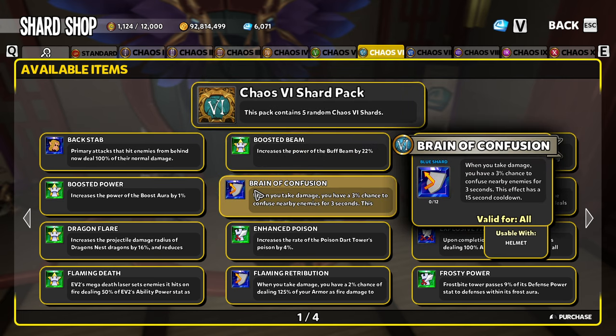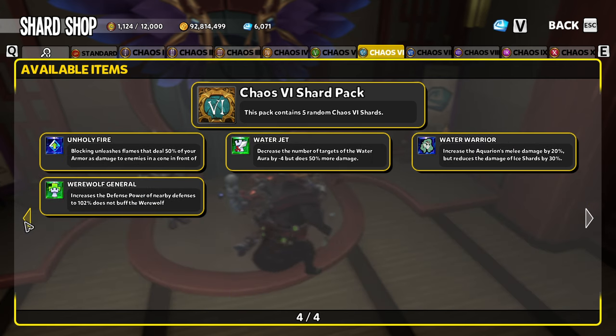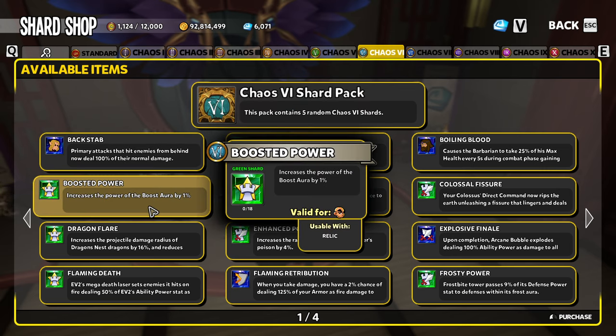Chaos 6 is a little friendlier at 40 total shards in the pool. Say you're looking for Boosted Power for your Boost Aura — a very hot shard. To have a 50% chance of getting one Boosted Power, you'd open 28 total shard packs. For a 75% chance, 55 packs. For a 90% chance, 91 packs. And for the near-guarantee at 99.99%, you'd have to open 348 total shard packs.